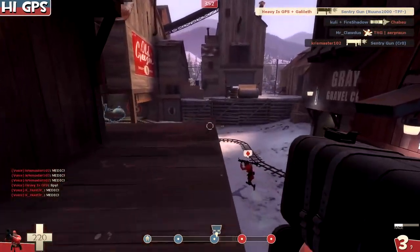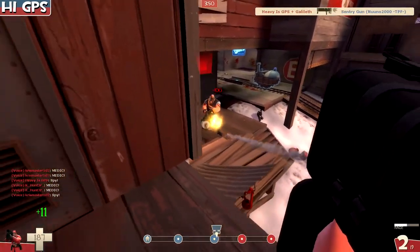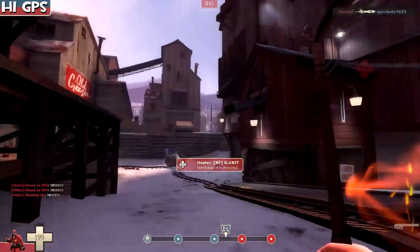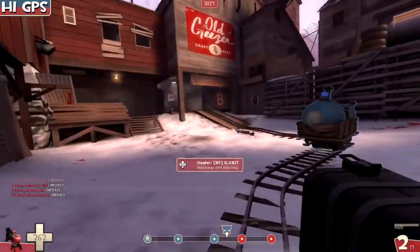Having the Battalion's Backup can also add up for rocket jumping because you have more health. But it doesn't always pay off — sometimes you die before even with the heals and the additional health.